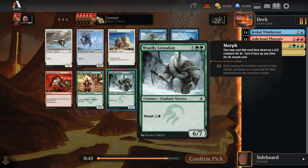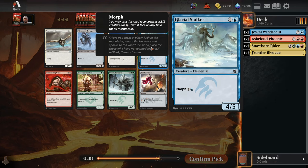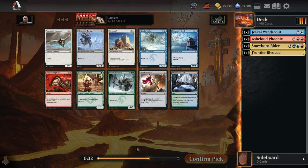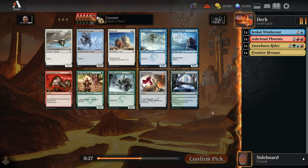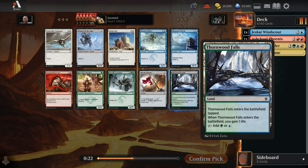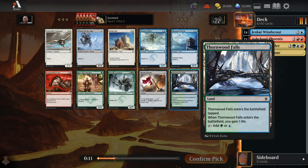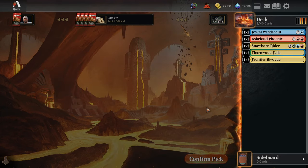Pick number 5: there's a Woolly Loxodon, just a massive morph creature, and a Glacial Stalker — a 5-mana 4-5 when you flip it up. Starting with Ash Cloud Phoenix and Snowhorn Rider, we might just go for big morph. At that point we probably just want to take Thornwood Falls if we end up in a morph-heavy deck, get into the blue-green-red color trio, make sure we have good fixing. The mana fixing is a little less expendable, so we've got to pick that up highly. We'll take the Thornwood Falls this time.